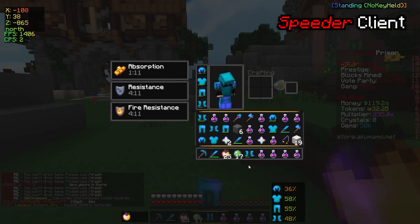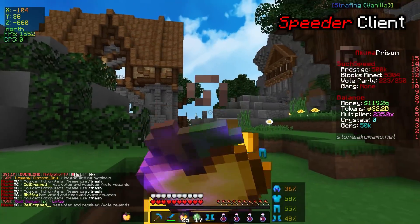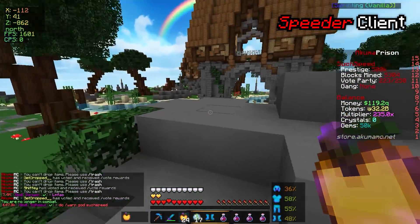We got Rename Tokens and we have so much stuff. We got a God kit and Akuma items. That is actually a GG — we did pretty well there.